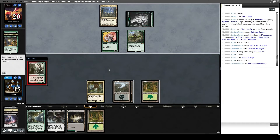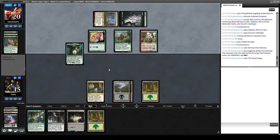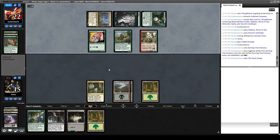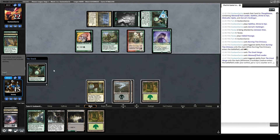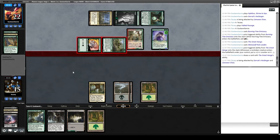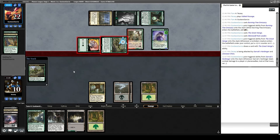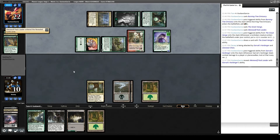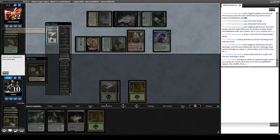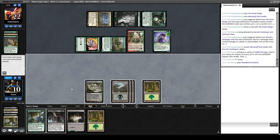It'd be nice if we naturally drew a Wrath, because then we could actually get everything off the board. We're not going to have enough mana to Dark Petition and then get enough spell mastery off of it yet. Great Henge — that's scary, that's a lot of cards for our opponent. Hits us for five, we take it, down to ten. Pack Leader. Let's activate Fabled Passage and get another Swamp. Draw for turn — alright, we can Dark Petition.